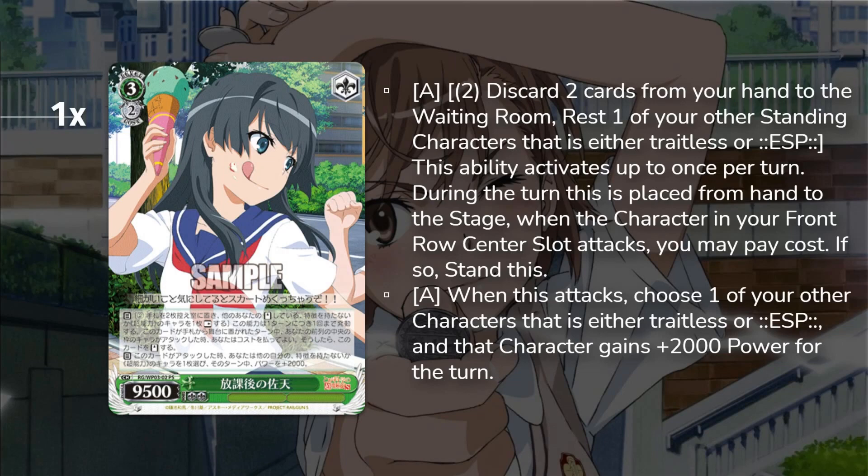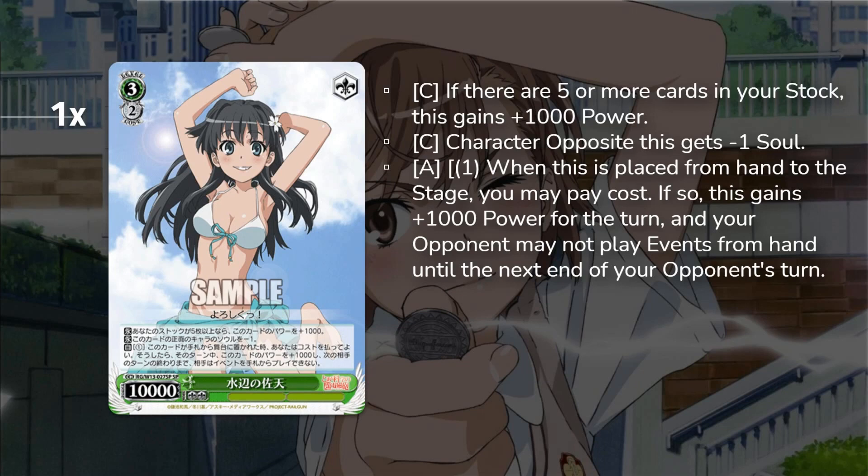We play one Saten as our restander. Up to once per turn on the turn you play it, as long as your center character attacks, you can pay, ditch two, and rest one of your standing traitless or ESP characters to restand it. On attack you can give one of your characters 2k. We also have this tech card — with five or more cards in stock it gains 1000 power. The character opposite gets minus one soul. On play you pay one, it gains a thousand power, and your opponent can't play any events until the end of the next turn — which is why Nico hates me, since he was playing Goblin Slayer and couldn't play Resurrection.